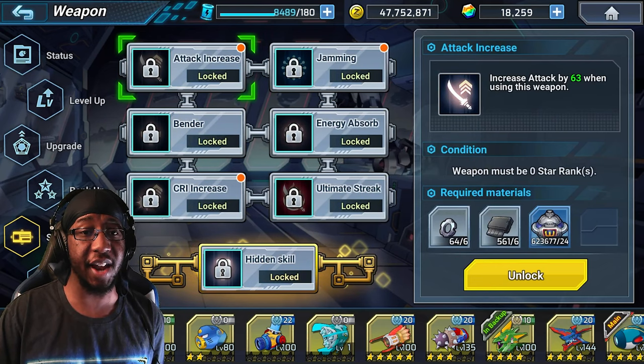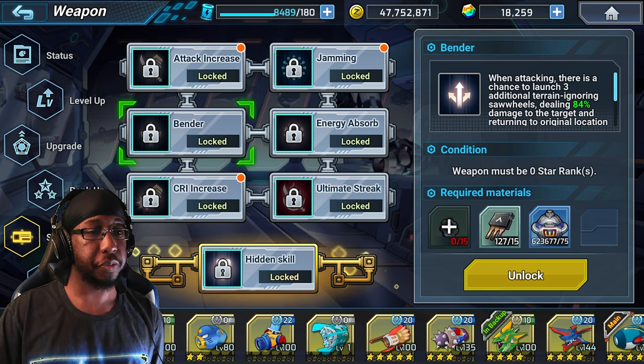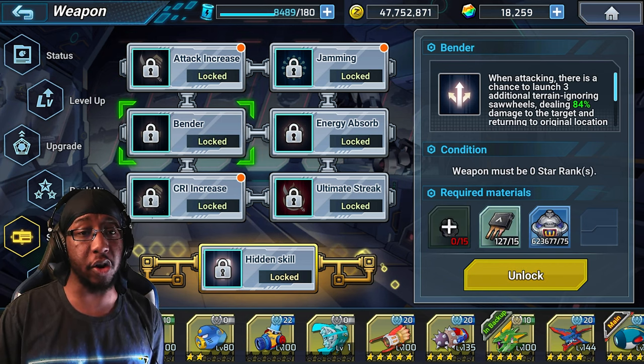Going down to the skills - first up we have Attack Increase: when using this weapon, attack is increased by 60%. Not bad, and it's available at zero star ranks. Next up we have Bender: when attacking, there's a chance to launch three additional terrain-ignoring saw wheels.